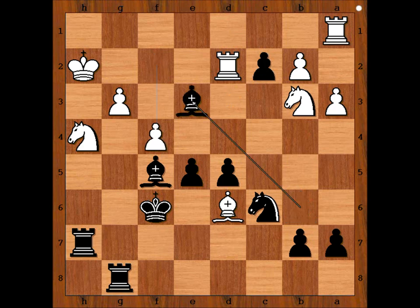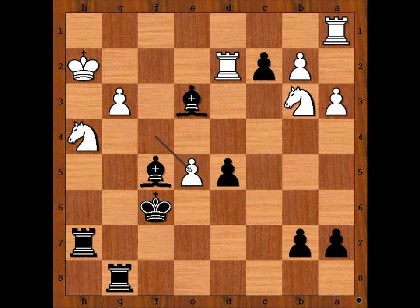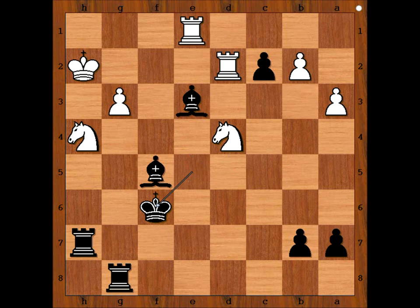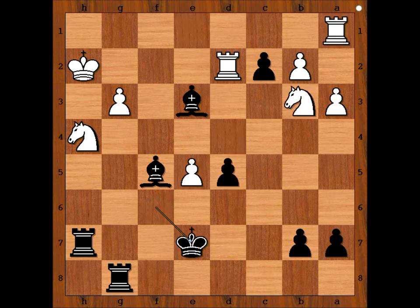F4. Bishop to E3, attacking the Rook. Bishop takes on E5. Knight takes on E5. F takes on E5. It is black to move — what would you do? I think King takes pawn is very tempting. Botvinnik played King to E7. King takes on E5 is also winning, perhaps more complicated than Botvinnik's move. If Rook to E1, then D4, and after Knight takes on E4, King to F6 should be still winning for black. We have King to E7 — a simpler way to continue.